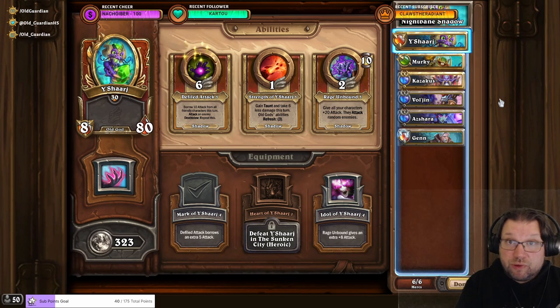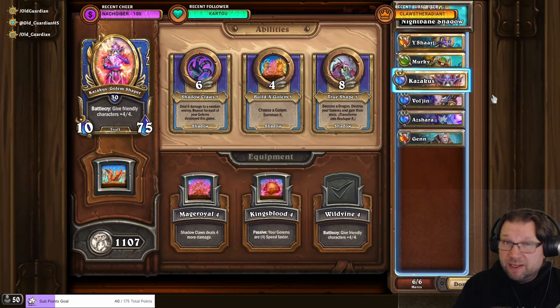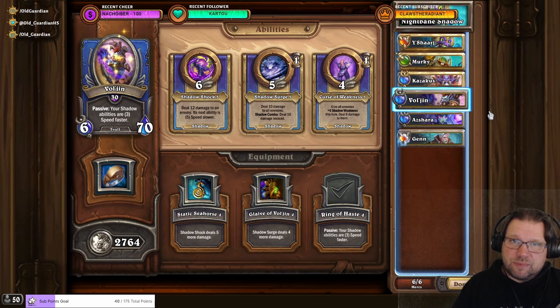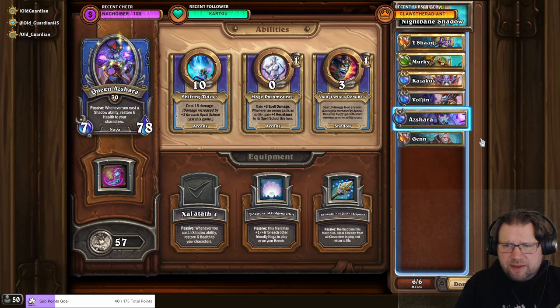While not as clean as the other two, this is also doable consistently with a Shadow team. I'm using Yashrash with Mark of Yashrash, Murky with March of the Murlocs, and Kazakus with Wild Wine for the climb. If you're meeting a lot of reds or blues, Kazakus, Vol'jin, and Asara can also be used during the climb. Vol'jin has Ring of Haste, Asara has Saladath, and the final slot is meant for Ysera.